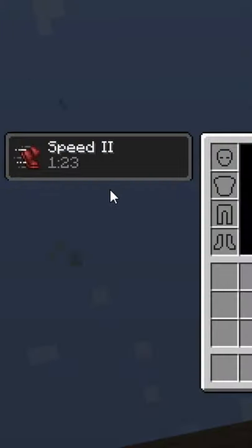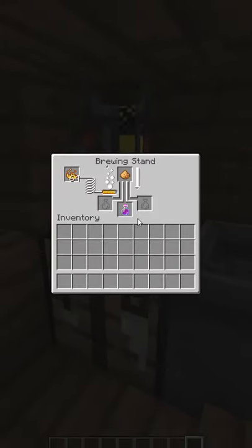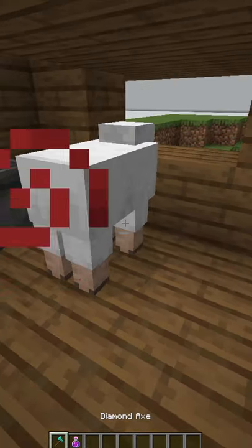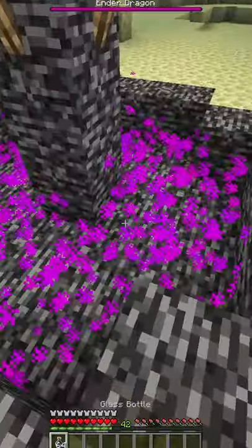Throwing splash potions straight above you maximizes the potion duration. Enhancing potions with glowstone dust halves the potion's total duration. Strength 2 potions increase damage output by over 260%. Lingering potions are made from dragon's breath.